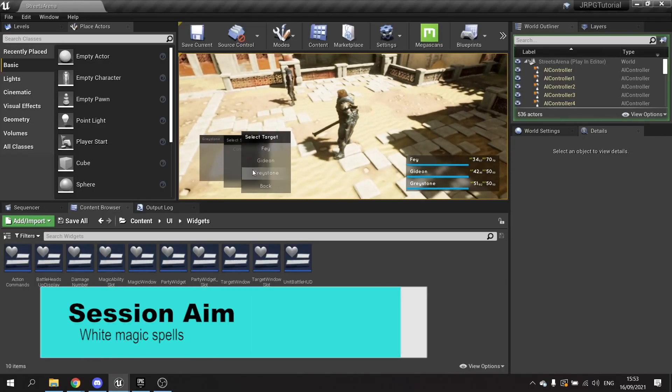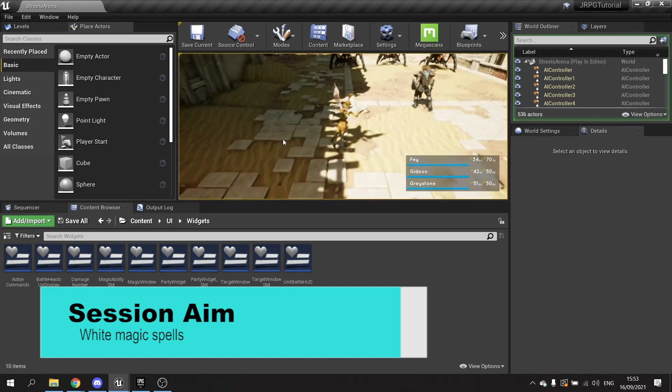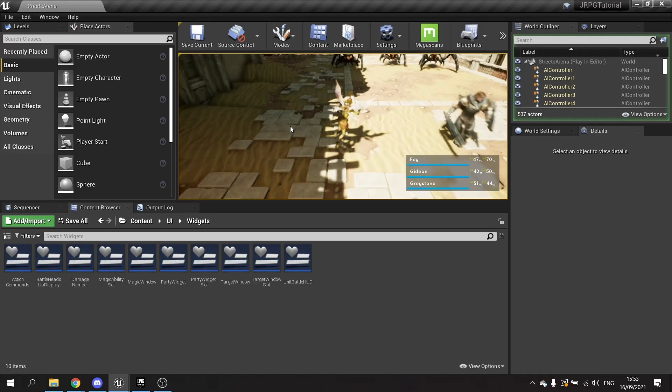Hello and welcome to episode 18. In the last episode we worked on our fire magic spells and dealing damage to our characters and enemies. In this episode we're going to work on white magic spells — more curative spells that will help us heal our characters and buff them in combat. So let's get started straight away with our first white magic spell.